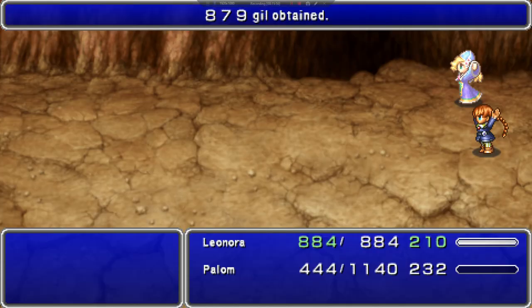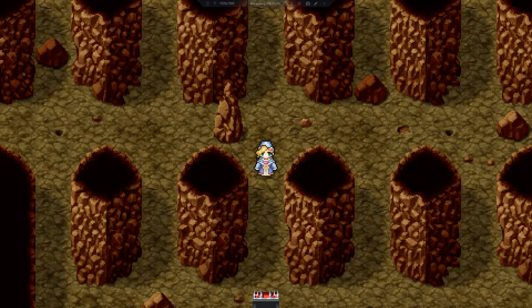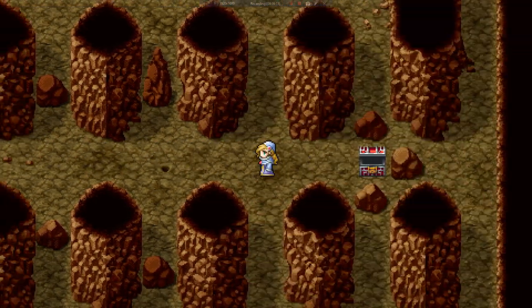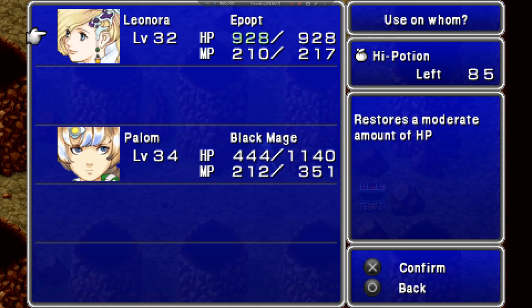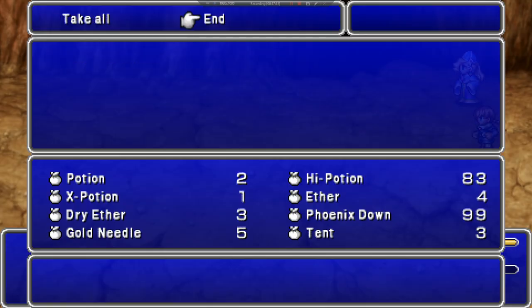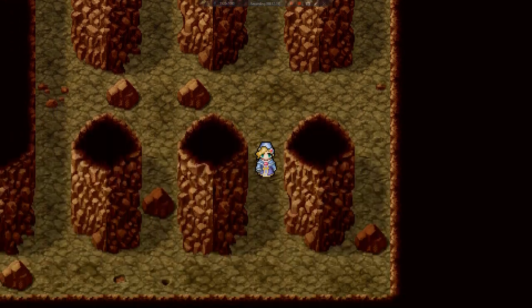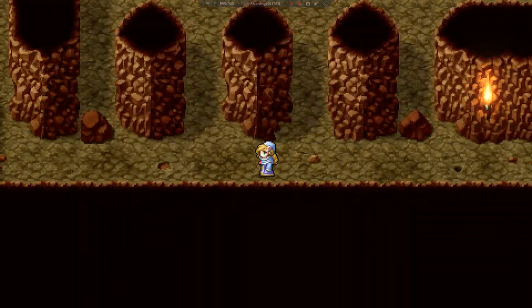Black knights, a sorceress, and a soldieress — nothing in here is overly dangerous, which is good because we have to backtrack all the way to the beginning and go a different route since we went the wrong way to get all the treasures. They do have a tendency to ambush you a lot. Now we go all the way down, then across — we're almost out. There's the exit and we got all the treasure.